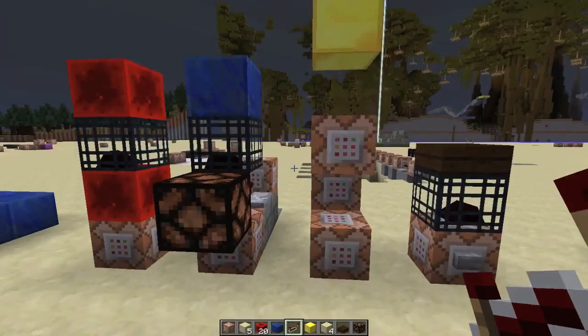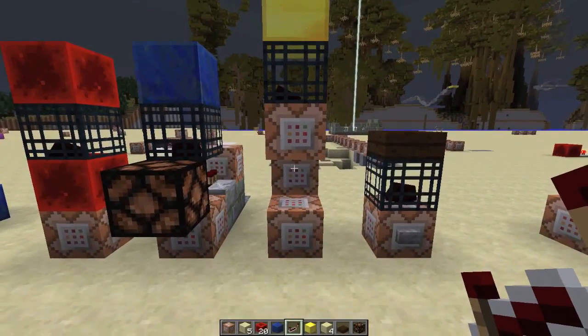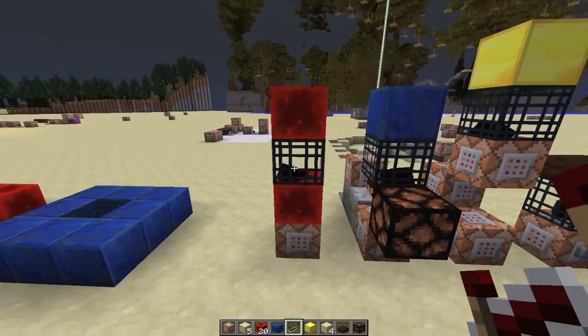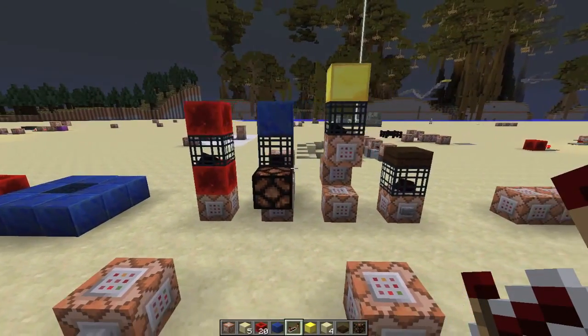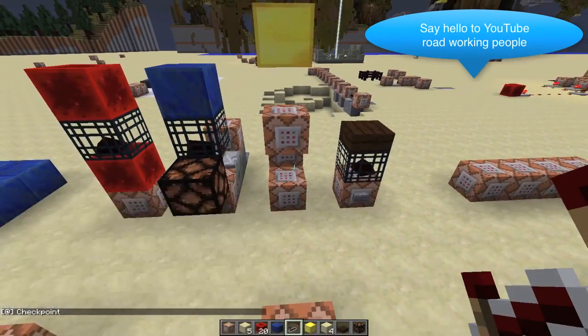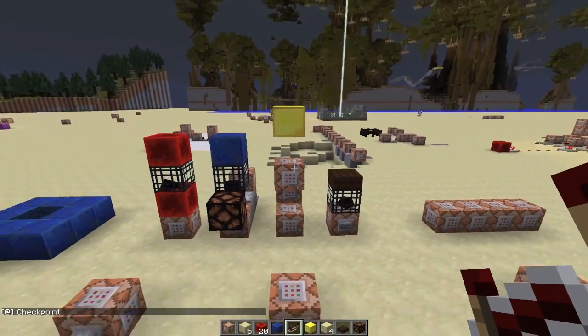The third one is kind of my favorite. It's kind of a single use, so it's exactly like the first one, except the spawner gets removed after the first use. It's not going to leave a whole bunch of spawners lying around, constantly lagging your world. Once this is activated, it outputs a signal — checkpoint — and then it deletes the redstone block as well as the spawner itself.